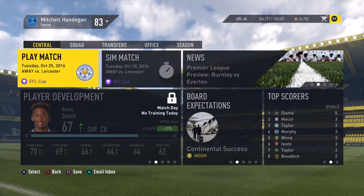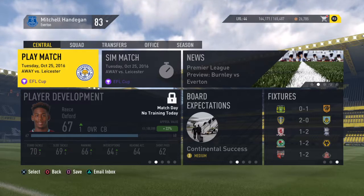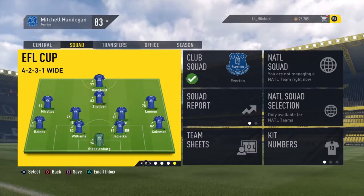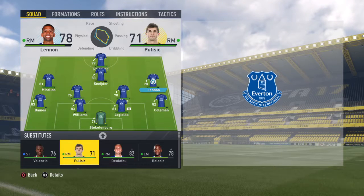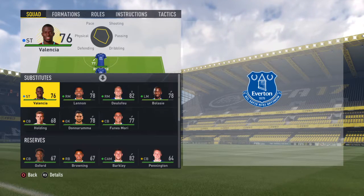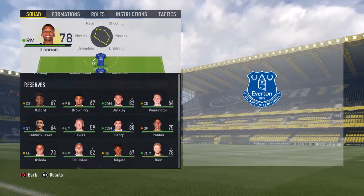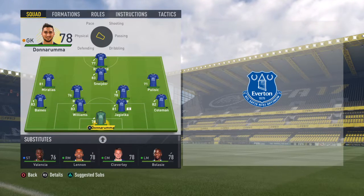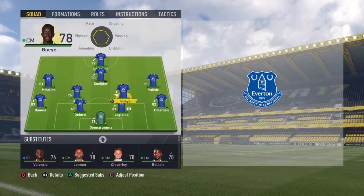Welcome to episode nine of my Everton career mode. We have our upcoming match against Leicester City in the EFL Cup round of 16. We're going to go with our EFL Cup lineup but adjust it a little - starting Christian Pulisic at right mid, keeping Schneider in, bringing on Cleverley, and Donnarumma will start in goal since Stecklenburg started last game. Instead of Ashley Williams, Reese Oxford will be starting.